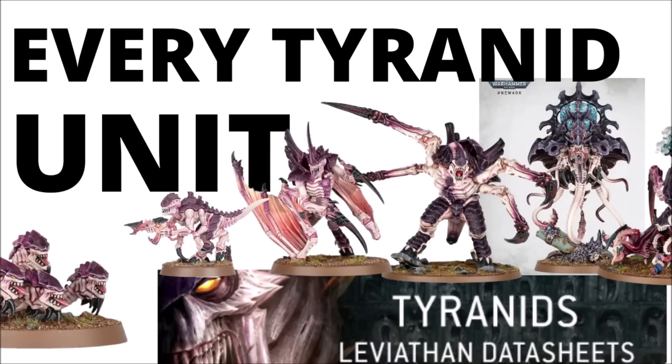Massive Tyranid rules today — it seems we've got the profile for every single Tyranid unit in the new Leviathan box. Let's talk through all of them, from the smallest Ripper to the biggest Screamer Killer, and the abomination multi-threat horror that is the Neuro Tyrant.